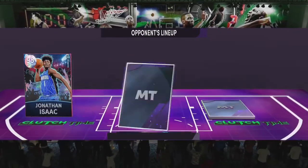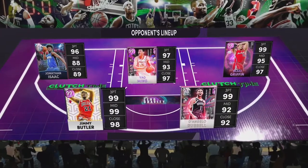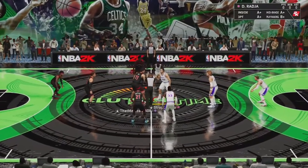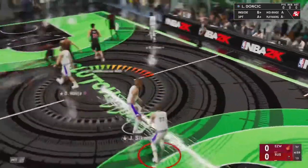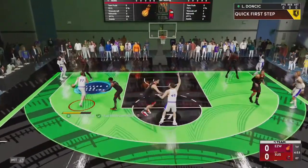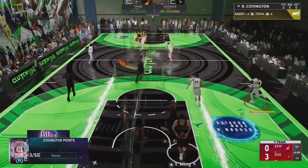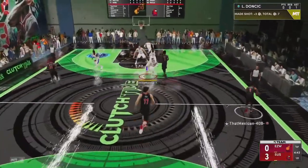We're playing a really good squad. It looks like Robert Covington will be going against Jimmy Butler. Jimmy Butler is such a good defender. Let's see if we can get Roko open in the corner. Oh my gosh, that jumper is so fast — that might be one of the fastest jumpers in the game. He just greened right in Jimmy Butler's face.